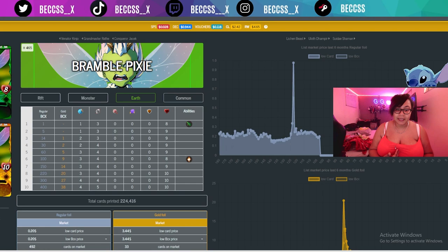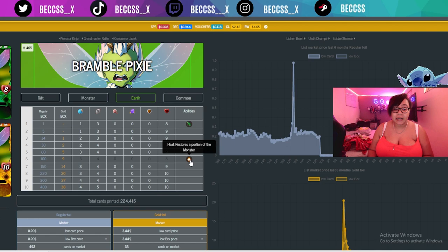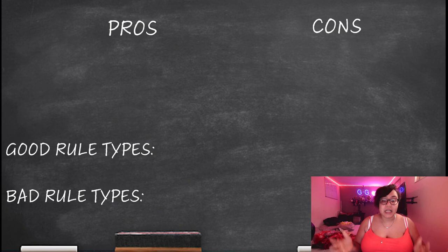The card that has taken second position in my top three picks is the cute little pixie that just looks like Tinker Bell — Bramble Pixie. The reason I put her in number two is because at one BCX she has the reach ability, which is pretty good for a green card. Then as you level her up, she also gets self-healing. At max she has 10 health, 5 damage, and 4 speed.